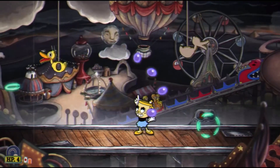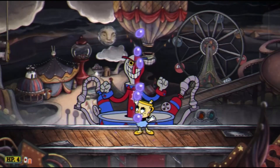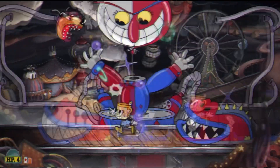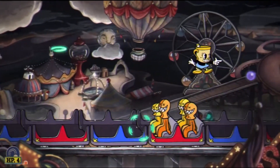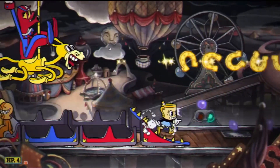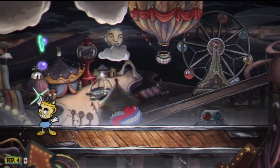You have to keep jumping up — double jumping, because you're using Miss Chalice. You have to use a lot of your X moves, like the card on the bottom left corner. If you have three of them, that's really good, because you have to keep attacking with them. This defeats the boss really quickly.